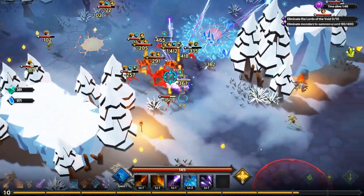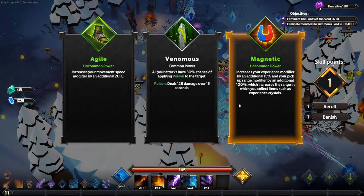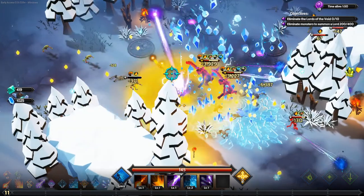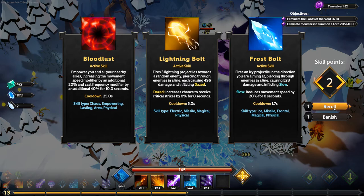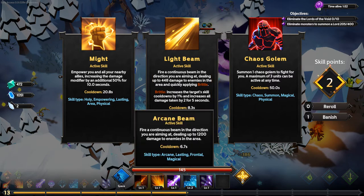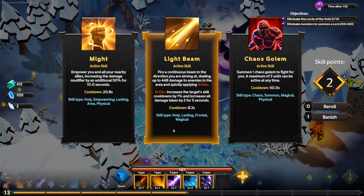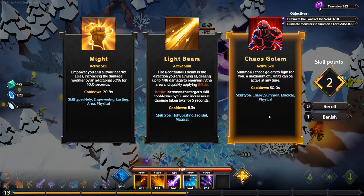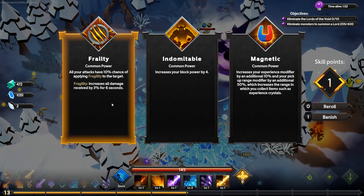I go Agile for the next pick. For my fifth ability I re-roll and get Light Beam — perfect. The build is Arcane Beam and Light Beam running simultaneously, dealing a high amount of damage. Light Beam is significantly less than Arcane Beam, but it's basically two beams at the same time. I'm also hoping to get Chaos Golem later on, so next I take Frailty.